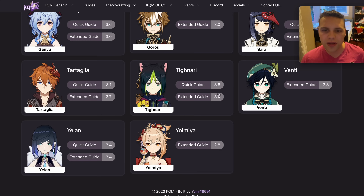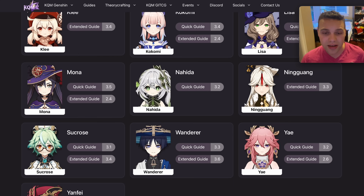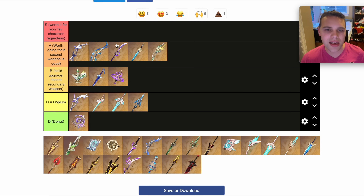Yoimiya's catalyst is a pretty solid weapon on her, but it's not that useful on many characters — basically her, Lisa, and Nahida can use it. So it's like an A tier weapon if you're a Yoimiya or Lisa main, and a B or even C tier weapon otherwise if you don't have any of those characters.